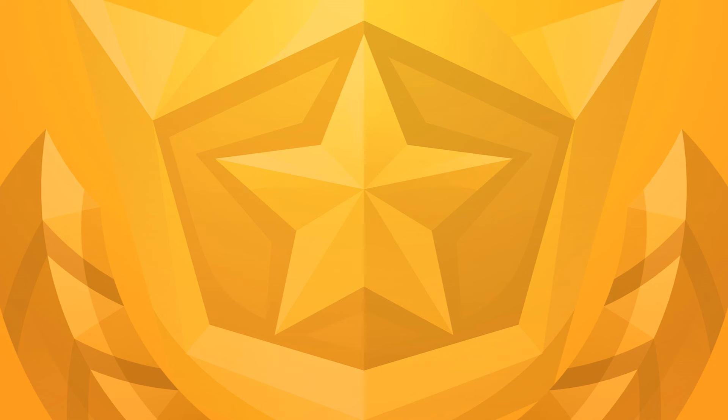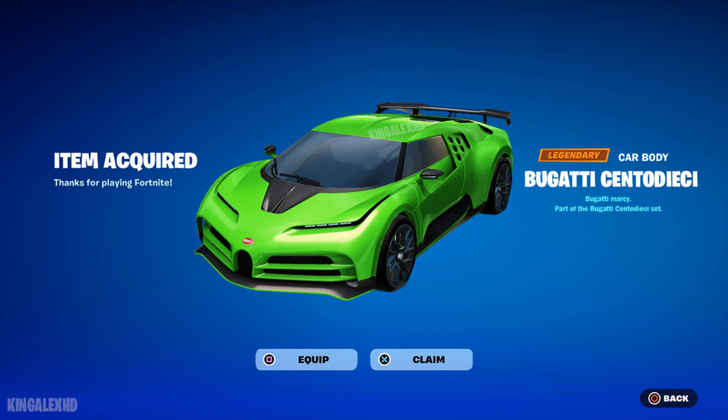This is going to be the first update for the Lego battle pass — a Lego battle pass is coming soon and this is a preview of the back screen. Everything was leaked and now confirmed: we are going to get Billy Eilish, Snoop Dogg, and Cato G. We're getting Chapter 6 in December, a Marvel battle pass for the first time in October, and the Star Wars event between May and June.